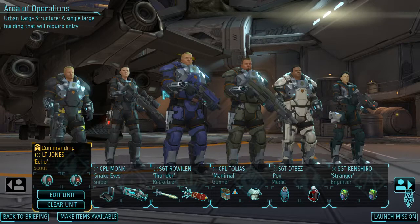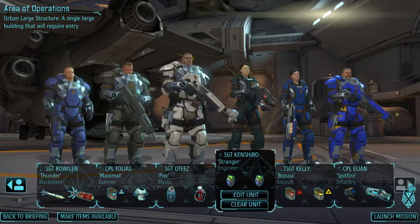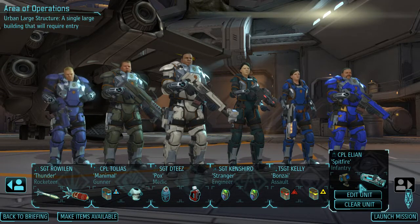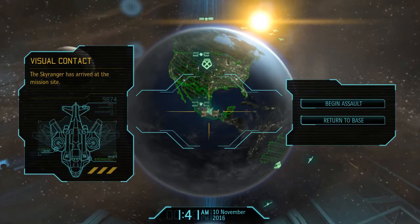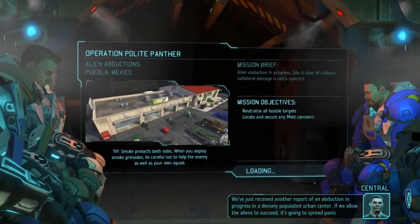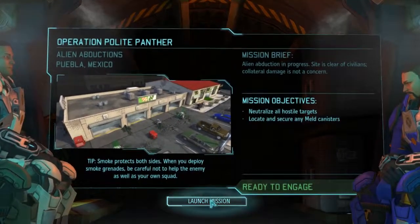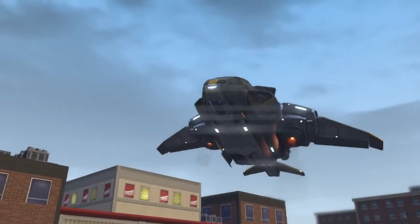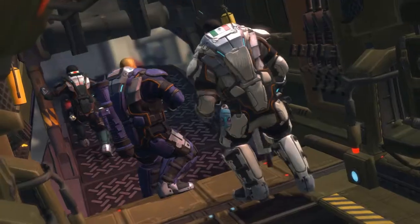Equipping the crew off-camera. Today the commanding officer is Lieutenant Echo Jones. We have Sawyer Jones, Snake Eyes, Roviland, Tolias, DT's, Kenshiro, Kelly, and Elion - pretty standard equipment. Let's launch the mission and correct a few more mistakes on Kenshiro. After that only Voitziek remains for corrections and everything will be A-OK. Bradford: another abduction report in a densely populated urban center - it won't spread panic; we have this unless they surprise us.